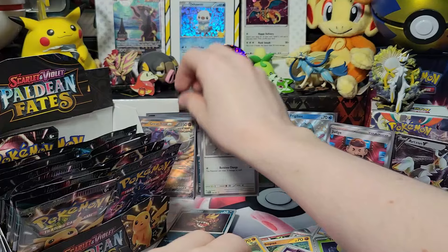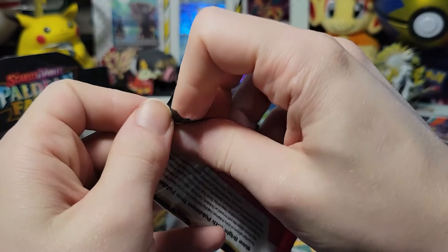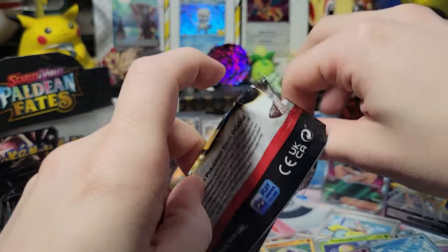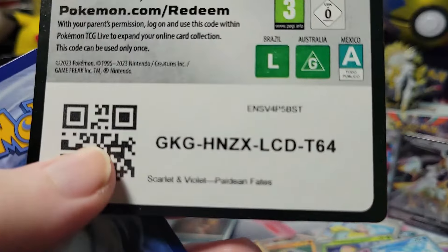I had to open four tins — two of the five-pack tins and two of the four-pack tins. Both of those were the elephants — Iron Treads and Great Tusk. So I had a whole elephant opening right now.